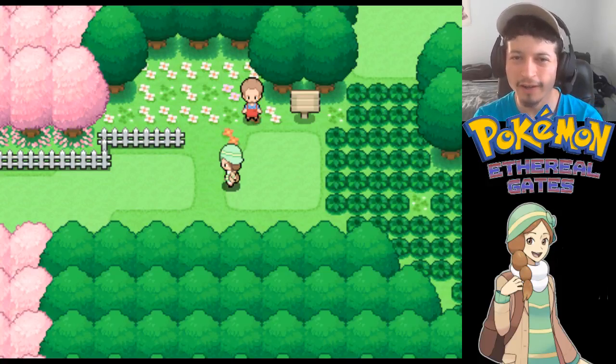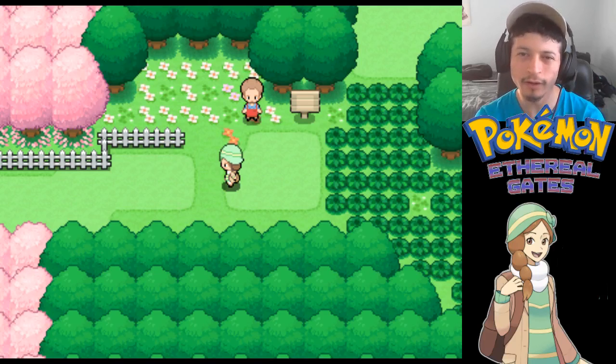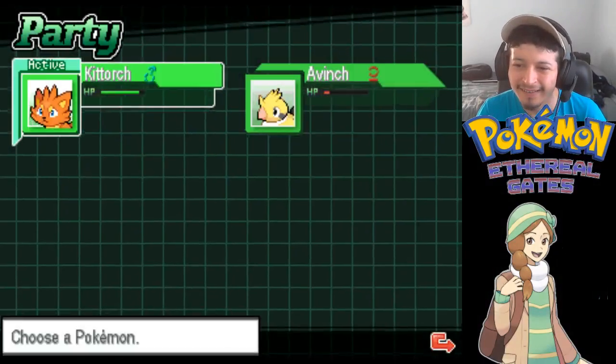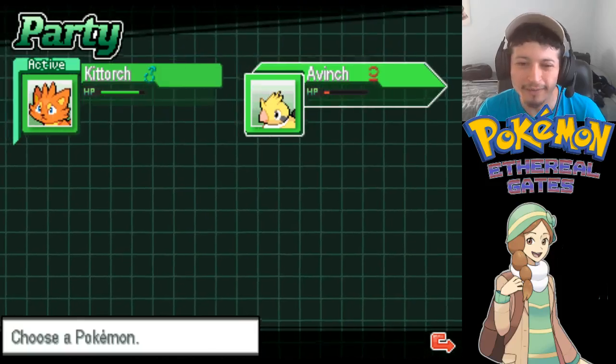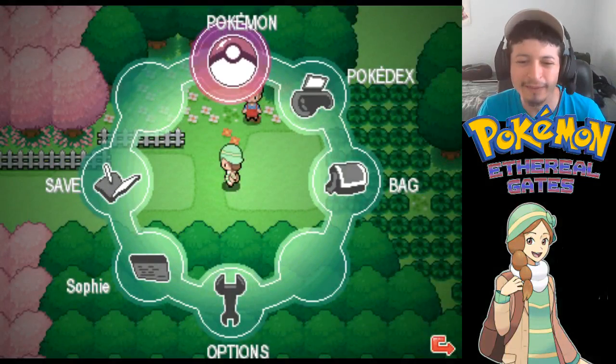Hey, what's up people, Galatijerry here bringing you another episode of my demo playthrough for Pokemon Ethereal Gates. Last episode we explored Route One and we also caught our first Pokemon, this guy - Avinch here. It's a little bird Pokemon. So I figure let's go ahead and explore today.